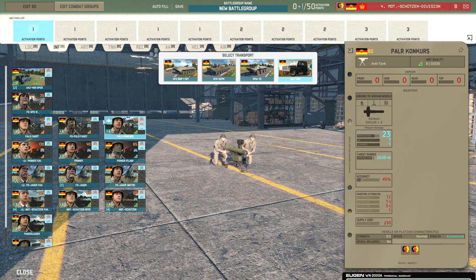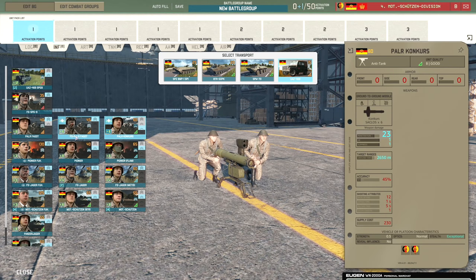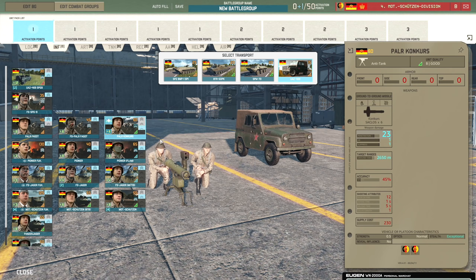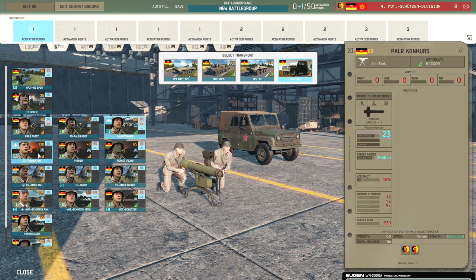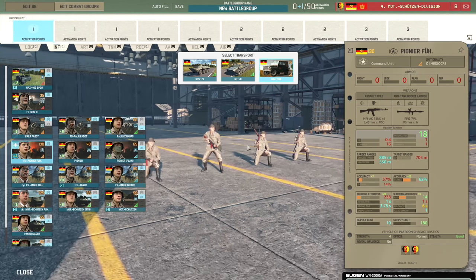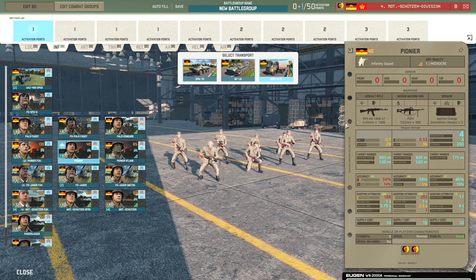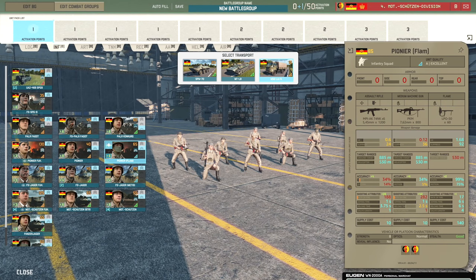The PALR Conker squad has 23 penetration at 2,650 metre range and 45% accuracy, though only one VET so you miss out a bit on vet accuracy — still a pretty good AT/GM option. Then there is the Pioneer line: the Pioneer Führer which comes with the RPG, the standard Pioneer squad with satchel charges, and the Pioneer with the Flamethrower. The flamethrower takes a while to aim, and is not quite as good as the hand flamethrower the West Germans get.